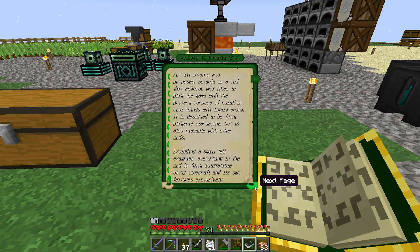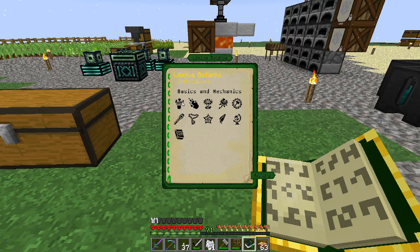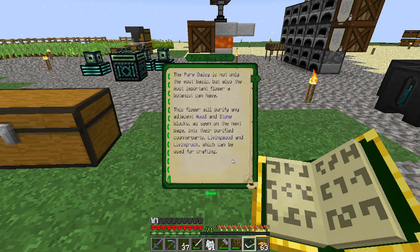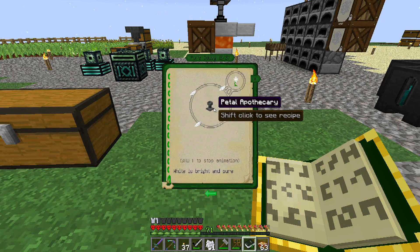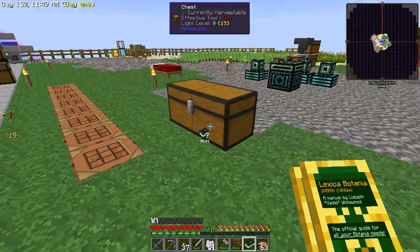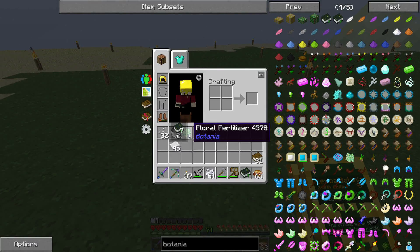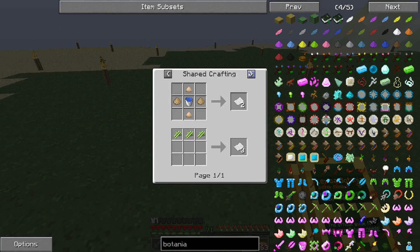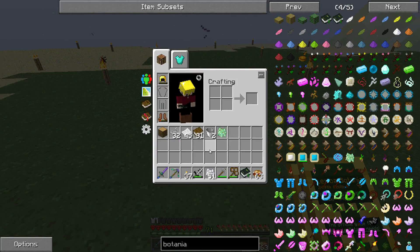The Lexica Botania is the book for Botania - it has all the information we need. To get started we really need some pure daisies. To make a pure daisy we need the petal apothecary. For that we need mystical white petals, and the only way to get those is with flowers using floral fertilizer. The recipe on floral fertilizer is some dye and some bone meal. We have tons of dandelions and roses from when we were trying to get our Pam's Harvestcraft seeds.